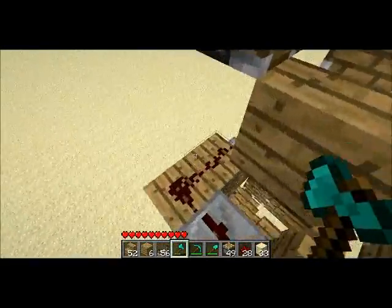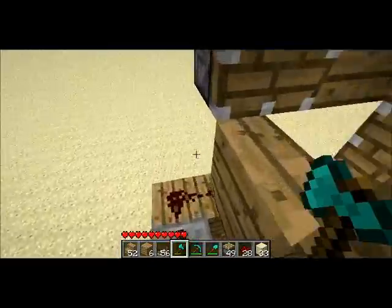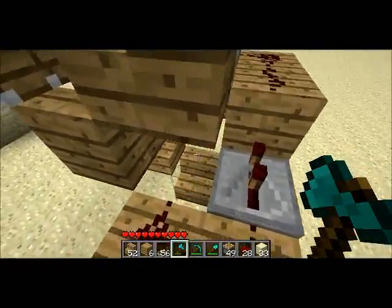So this is actually pretty resource light. All you need per level is one staircase, four wood, three redstone, a repeater, and a piston.